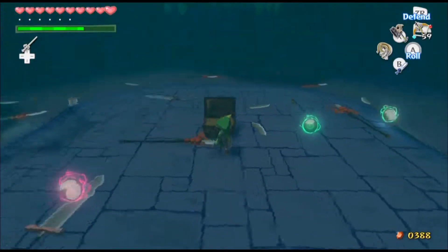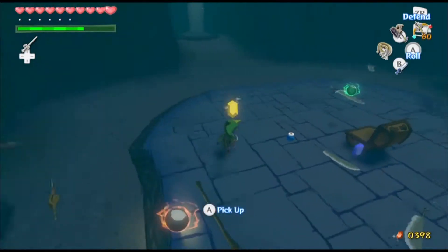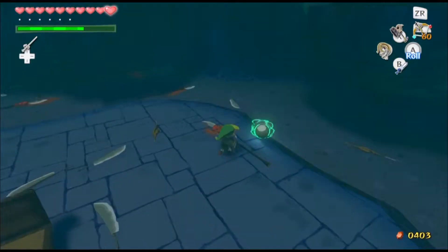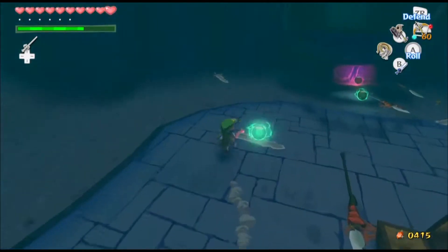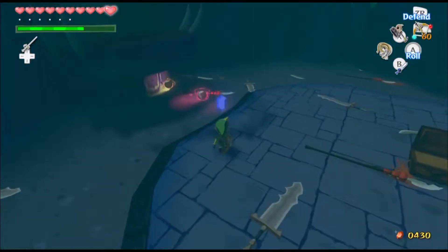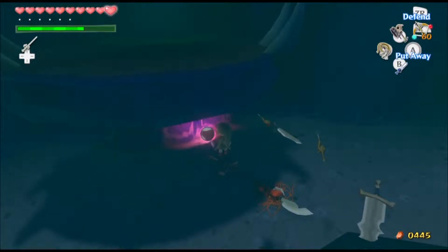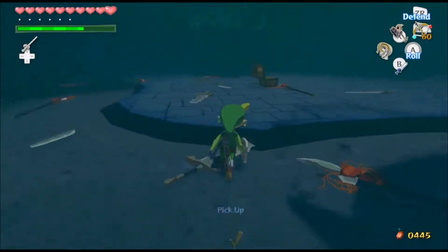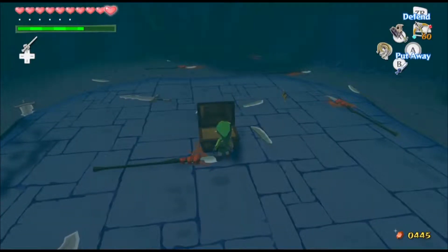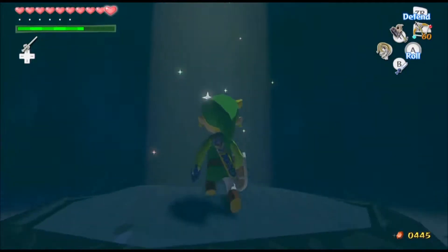Once you do that, this treasure chest appears. Look at all the weapons — looks like a freaking war was waged here, and in a sense, it kind of was. I'm guessing after the Forsaken Fortress was... well, those enemies could have always been in here, but this must have been one of the places Ganondorf's minions moved to hide out. I tried to destroy all the treasure spheres while they're green so you get more rupees, since there's really no need for bombs and arrows at this point. You open this chest and you get... a silver rupee. And that's it for this island.